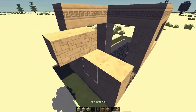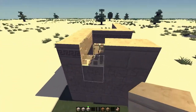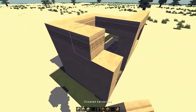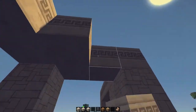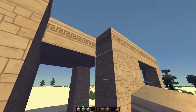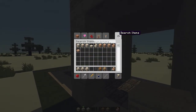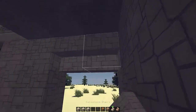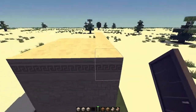Extend this — so that would go to there. Build that in with sandstone stairs. That should be flat like that with doors.